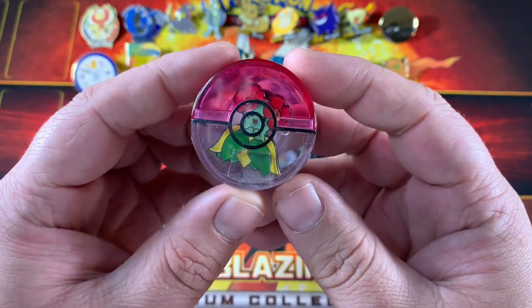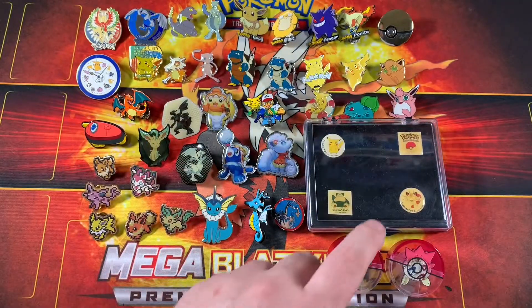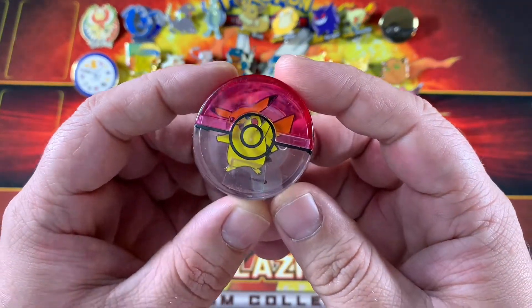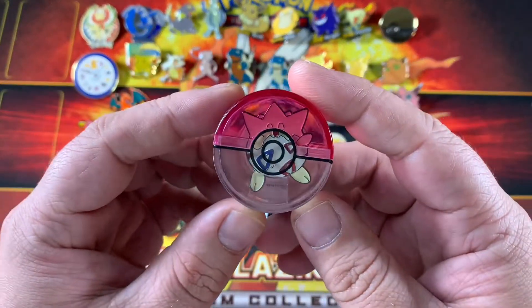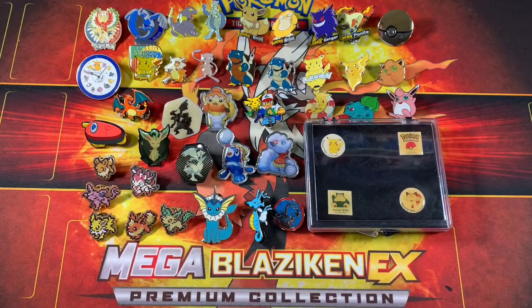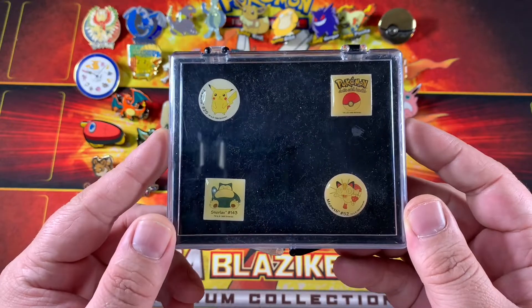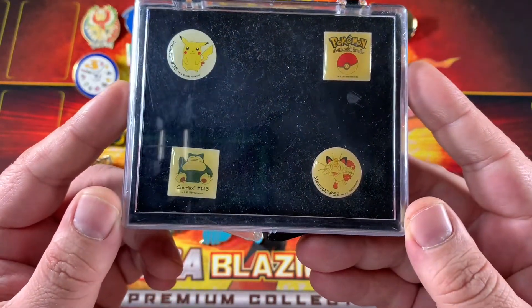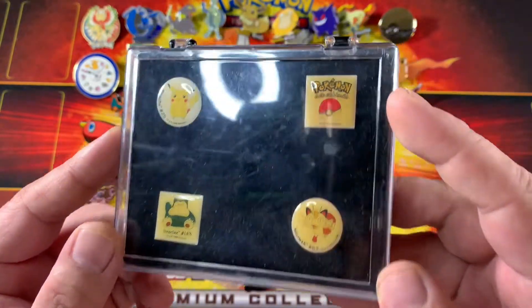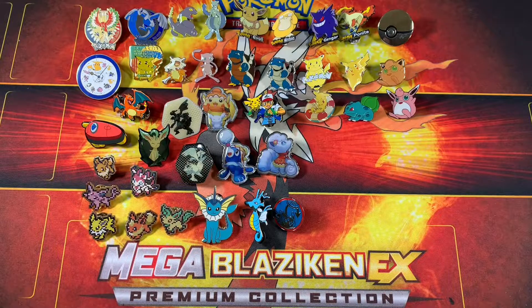Here's a happy waving Pikachu — very adorable. Here we have everyone's favorite Togepi — at least that's my daughter's favorite. Right here is a very nice hat pin set. As far as I know, I have not taken them out — they do not have any copyright information on the back, but they look very nice. We've got Snorlax, Meowth, Pikachu, and just a generic Pokeball logo right there.